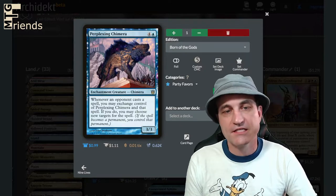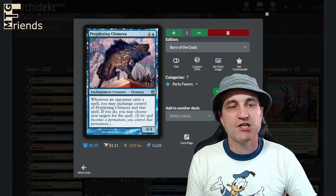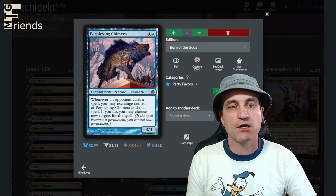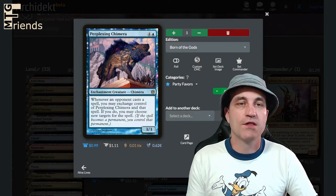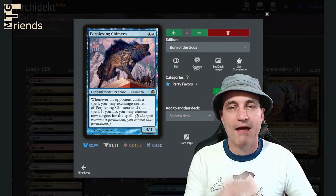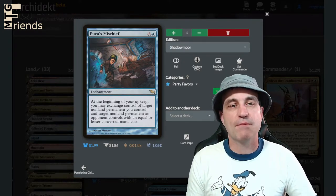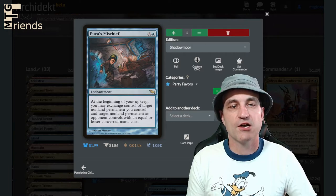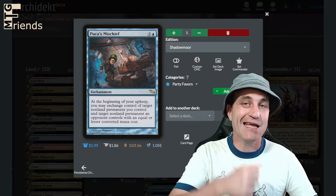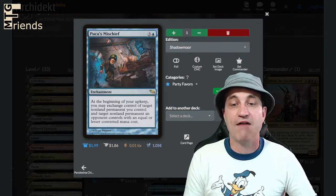Perplexing Chimera — it's a 5-drop 3/3 enchantment creature. Whenever an opponent casts a spell, you may exchange control of Perplexing Chimera and that spell. If you do, you may choose new targets for the spell. Very versatile in terms of grabbing stuff from opponents. Puca's Mischief — four mana enchantment. At the beginning of your upkeep, you may exchange control of target non-land permanent you control and target non-land permanent an opponent controls with equal or lesser converted mana cost. Keeping that engine going where we're passing off garbage for stuff they have that we want.